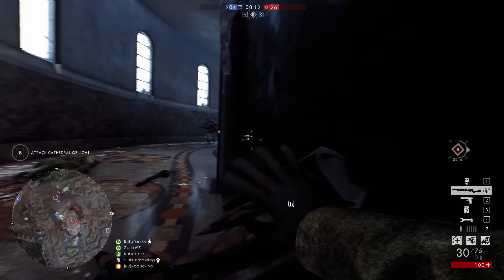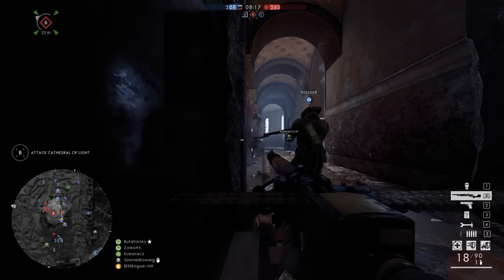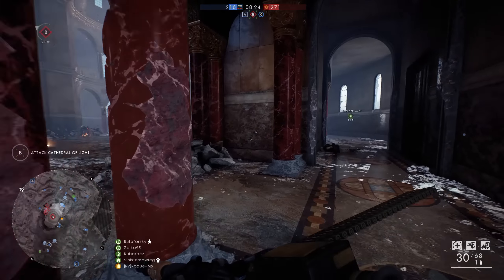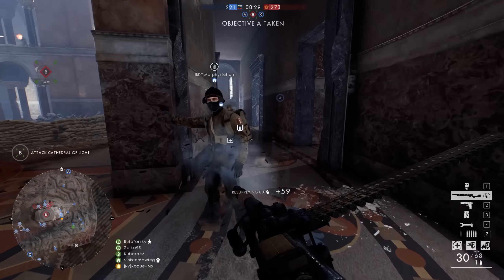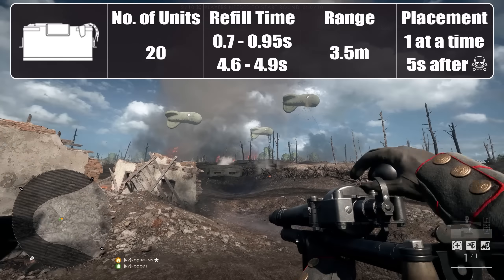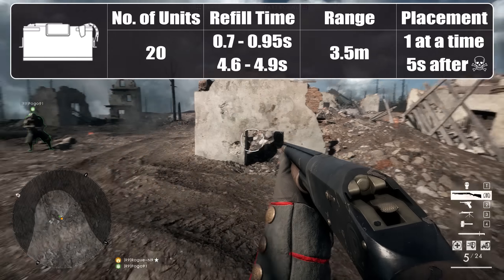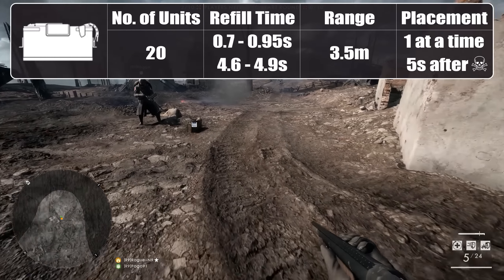When picking up ammo, a player first replenishes the weapon currently in hand. If that's full, the default refill order is primary, secondary, gadget slot one, then gadget slot two. As of the In the Name of the Tsar build, the crate holds 20 resupply units and gives out one unit of primary or secondary ammo every 700 or 950ms — it really does use alternating times, though there's no clear reason why.